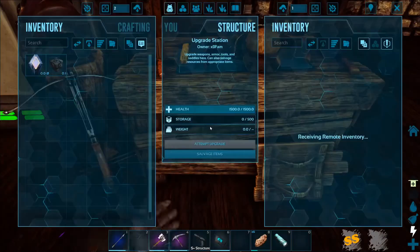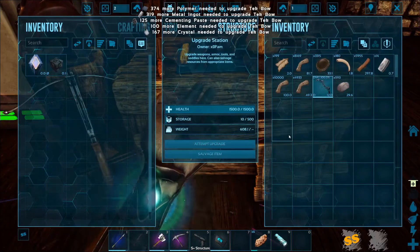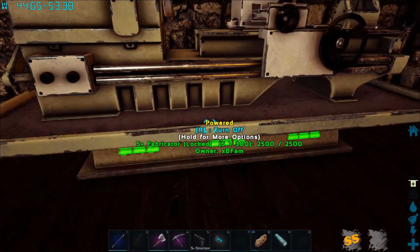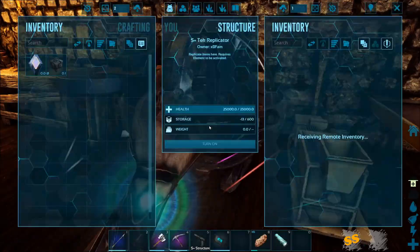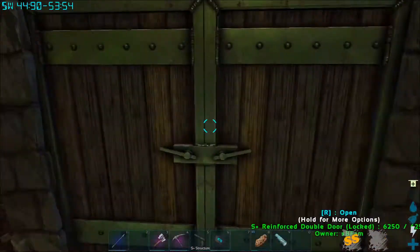I've got a tech bow and I threw it in the upgrade station because I wanted to upgrade it. When I try to upgrade it, it's going to say I need more polymer, metal ingot, cementing paste, element, and crystal. So that's going to be the new goal - getting enough resources to do that so that I can start doing some tech taming. Using the tech bow is just so awesome for taming, especially if you get a high-level one.